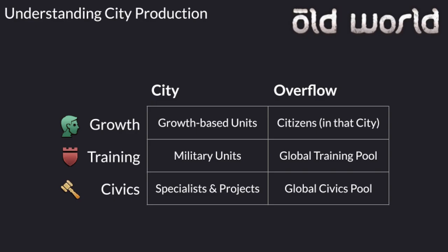First and foremost, every city has three production queues: a growth production queue, a training production queue, and a civics production queue.